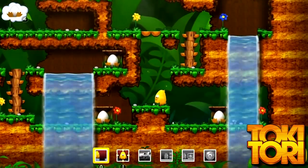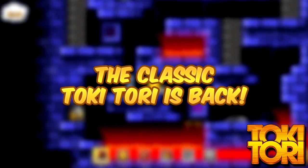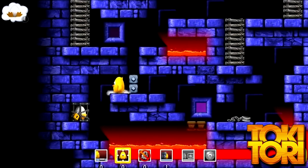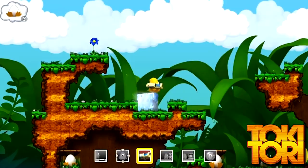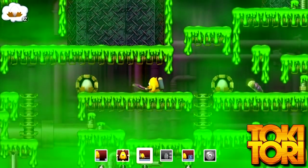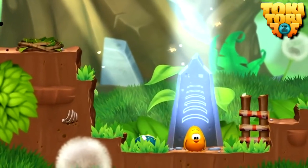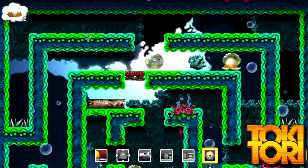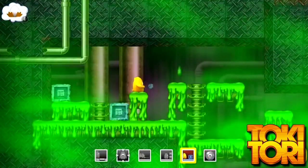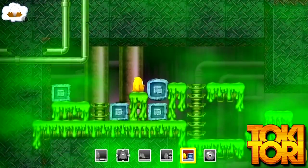Now for a game I haven't talked about before: Toki Tori. Toki Tori was originally released on the Game Boy Color, and there is a reason it's been re-released on Android, Wii, PS3, Wii U, 3DS, and now the Switch — it's a good game. Now it's looking better than ever with a fresh coat of paint. The sequel, Toki Tori 2, did so well on Switch that they decided to bring the original to the system too, and make it cheaper — about five bucks worth of cheaper.